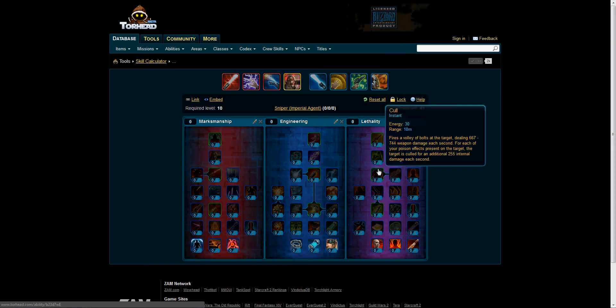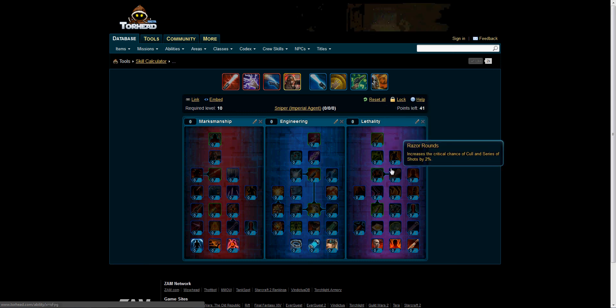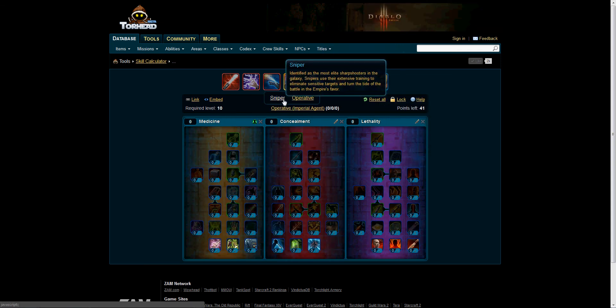Culled is on both of them — it fires a volley of bolts at the target dealing 667 to 744 weapon damage each second. For each of your poison effects present on the target, the target is Culled for an additional 255 internal damage each second. What this branches off into, which is different from the Operative, is Razor Rounds, which increases the critical chance of Culled and Series of Shots by 2%. The Operative has License to Kill instead, which just reduces the energy costs.